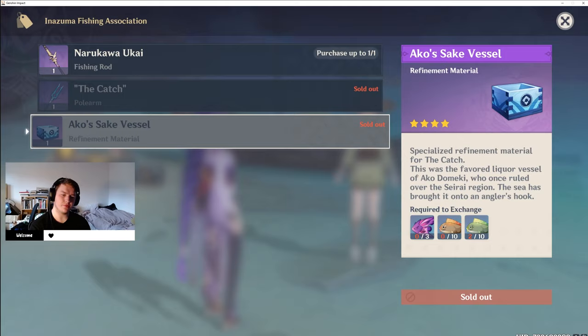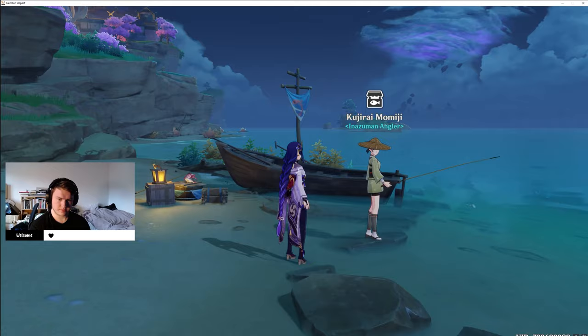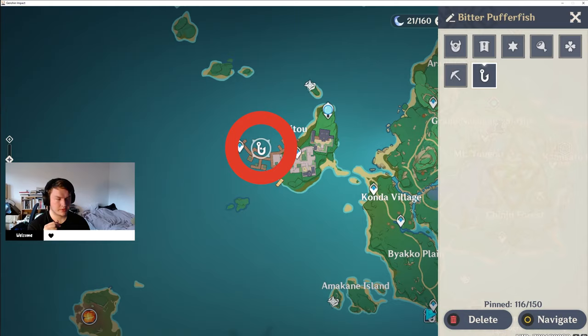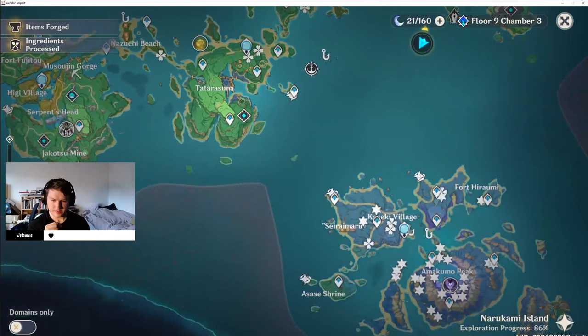Now, you already know where the angelfish are, but I'll now show you where you can get pufferfish and bitter pufferfish from. One of the first locations you can go to is near Ritou. If you go to this teleporter and go out onto the jetty, you'll be able to get some pufferfish from the harbour.